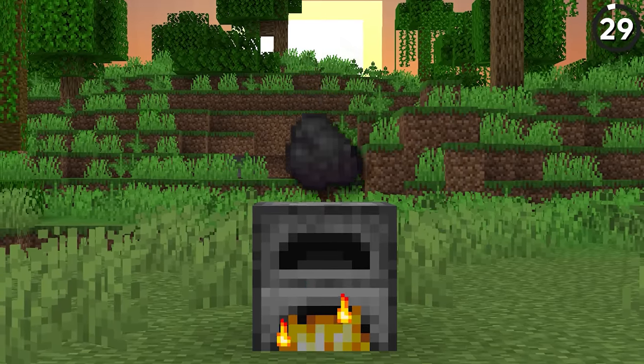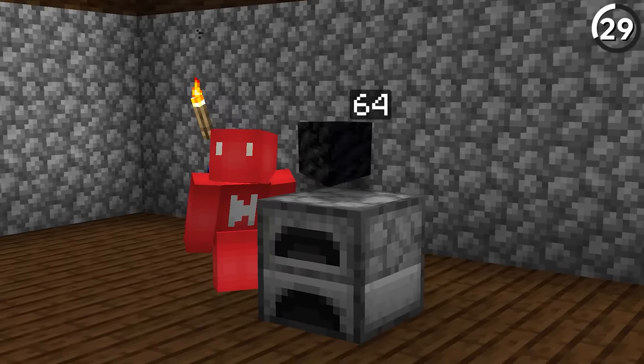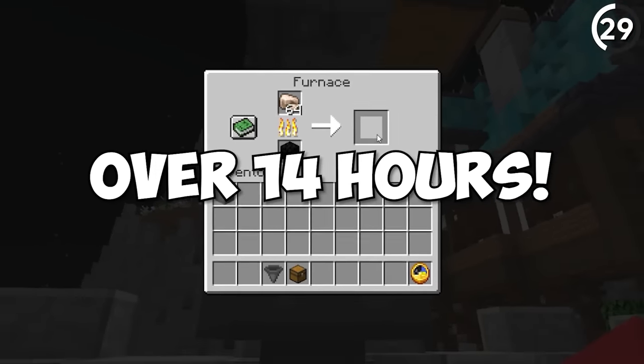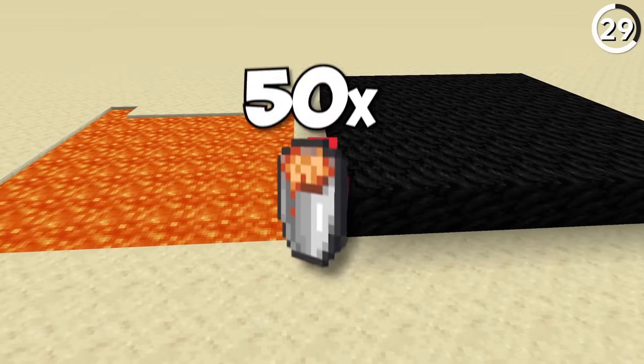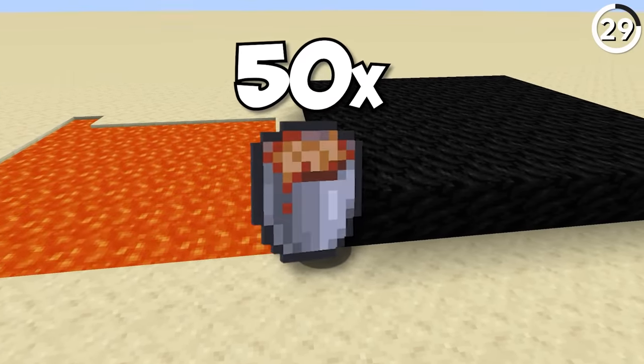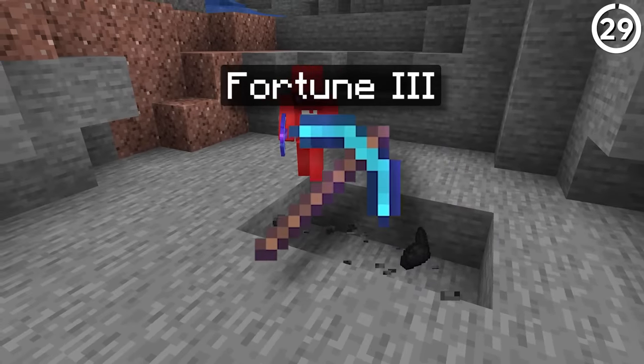What's the most fuel you can put in a furnace? Even though a lava bucket is the single best item, if you put in a full stack of coal blocks it can smelt for over 14 hours straight — just over 42 full Minecraft days of smelting, more than 50 times better than a single lava bucket. You would need 576 coal to do this, so better get Fortune on your pickaxe.